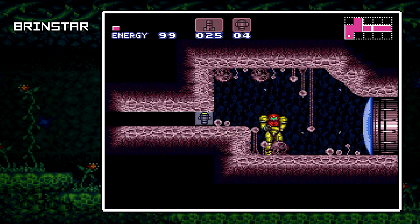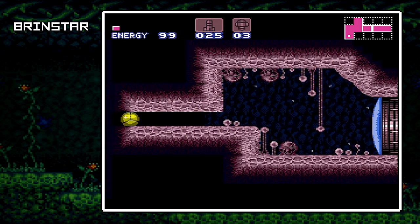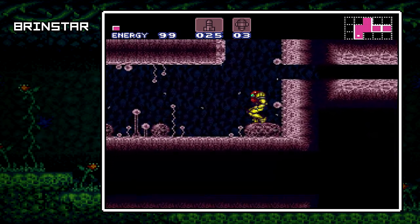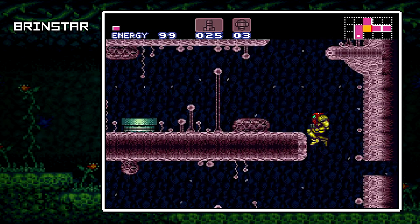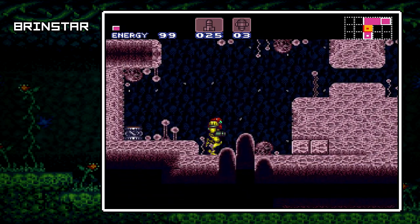And one of those being right about here. This is going to let us back out into that main central room that we were in before. You'll kind of start to notice there's not really a whole lot of those, but those little Super Missile blocks — you'll see that from time to time.